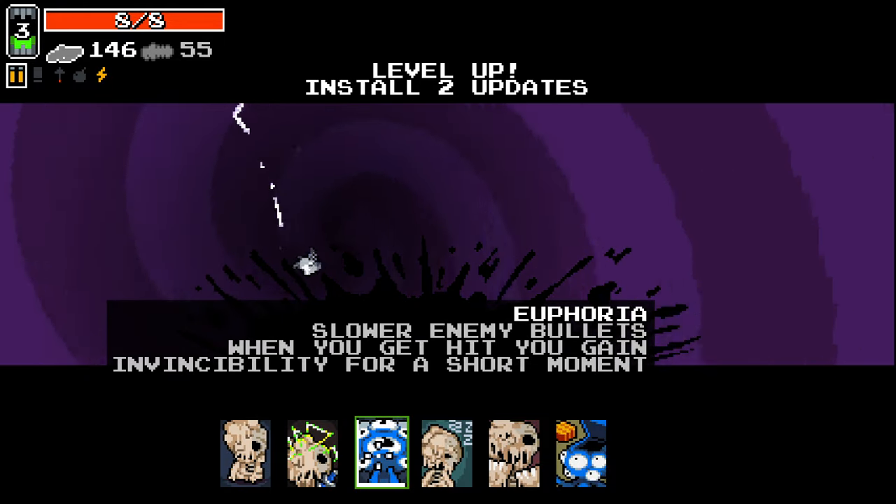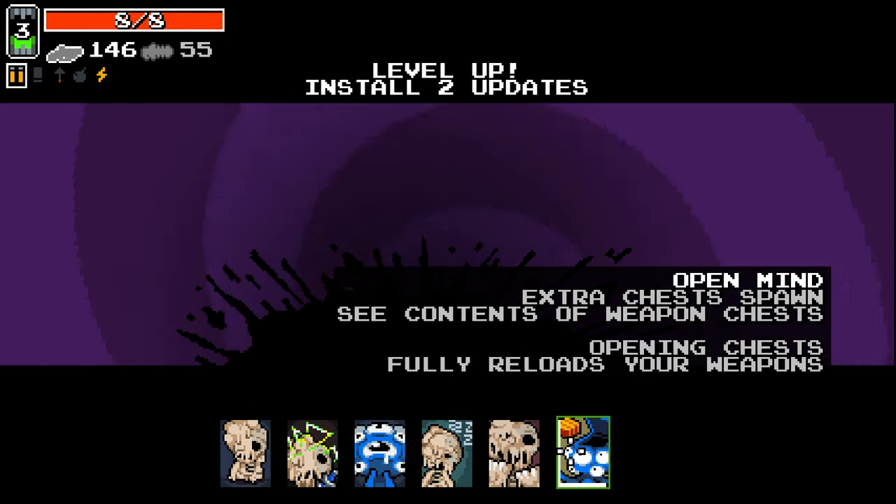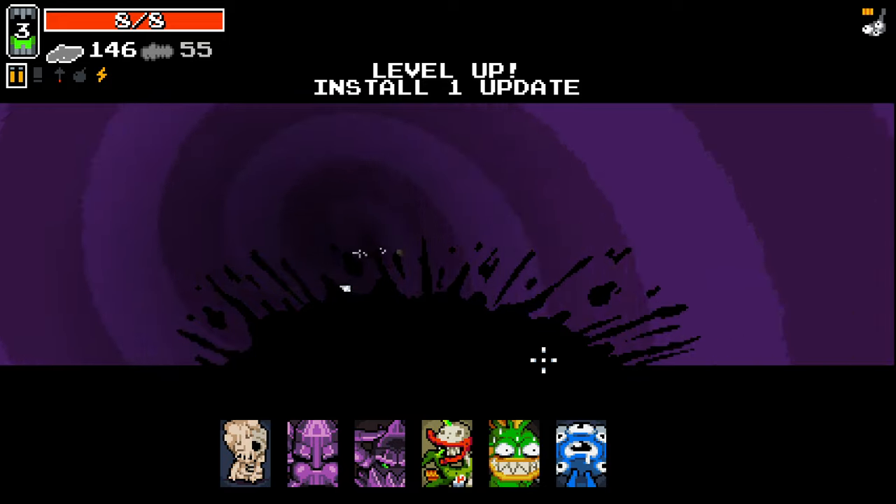So, with the amount of enemies in a small area, I think Euphoria could be good. But I think also Open Mind, if it works, could be really, really strong.